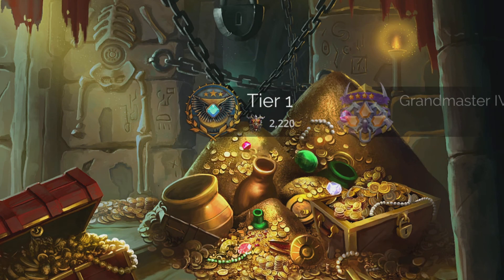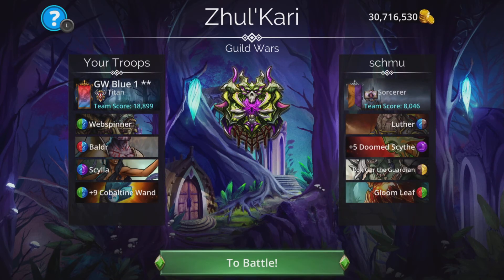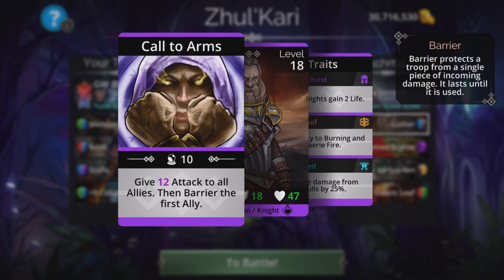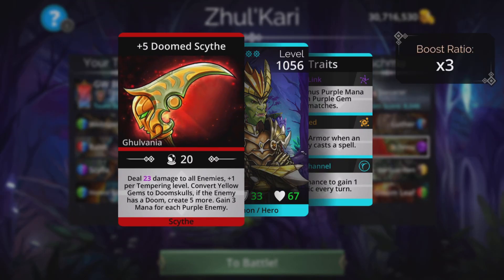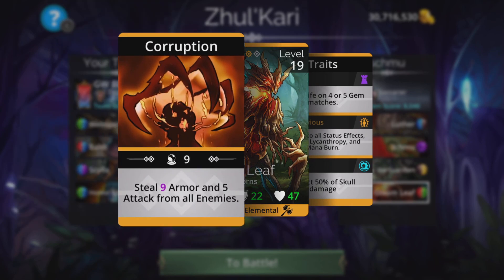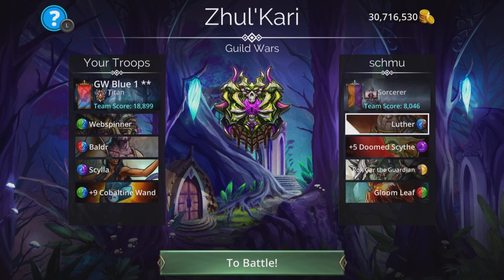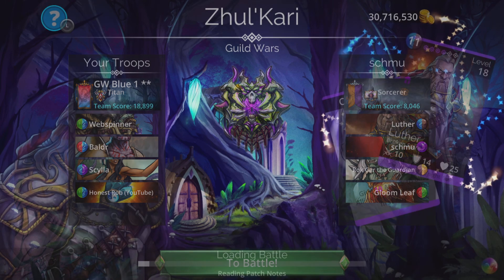1630 points. Shmoo is the last opponent. Luther gives 12 attack to all allies then barriers the first ally. Shmoo Doom Scythe deals damage to all enemies and converts yellow to doom skulls. Convert all blue to skulls. Not a bad team — it's just hindered by the lack of damage, because basically the higher your level grows in the game, the more kingdoms you increase your power and things like that all help push up the power of your team.